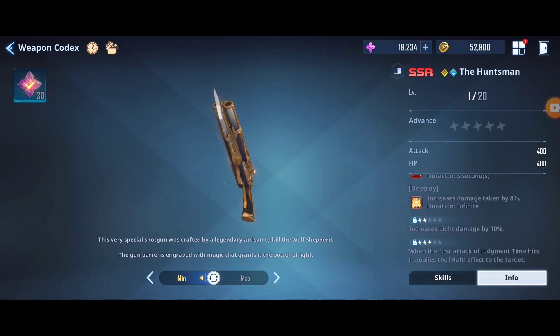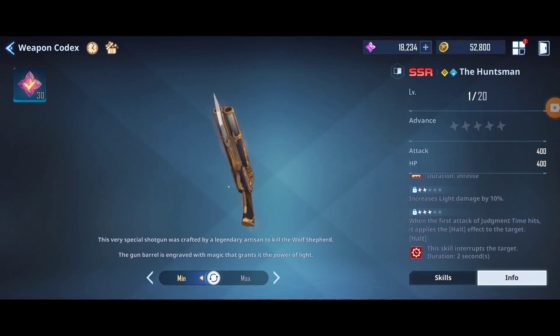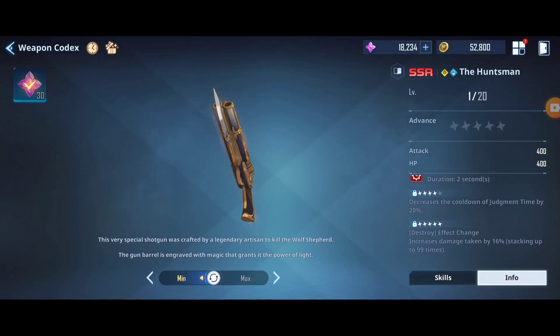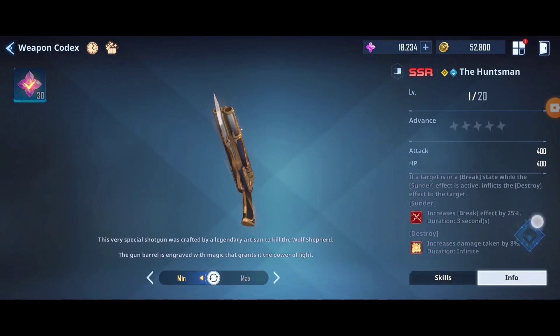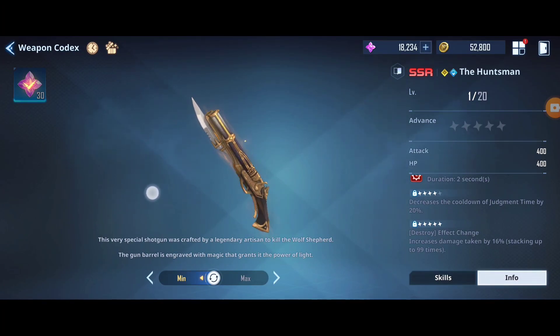The first advancement also applies an 8 percent increased damage taken debuff to the enemy target. The second star increases light damage by 10 percent. The third star causes the skill to interrupt the target for two seconds when Judgment Time hits, applying a halt effect. The fourth star decreases the cooldown of Judgment Time by 20 percent. At A5, the destroy effect changes to increased damage taken by 16 percent, stacking up to 99 times - making this gun very very broken at A5.